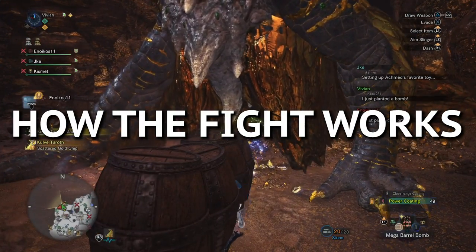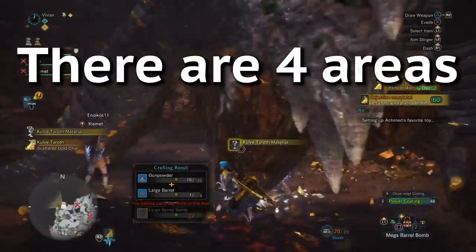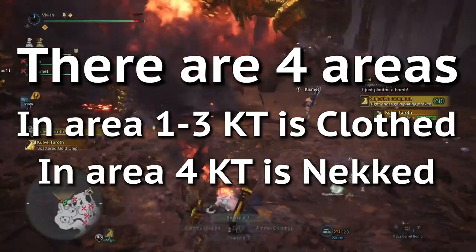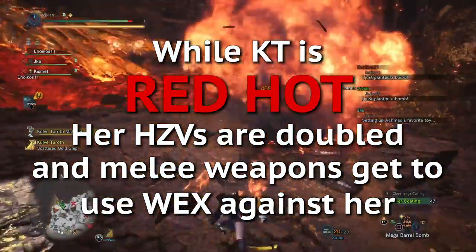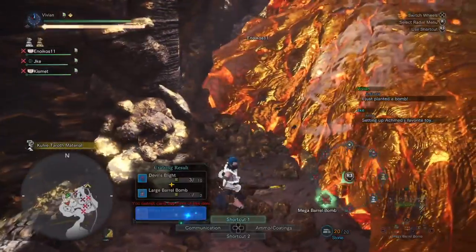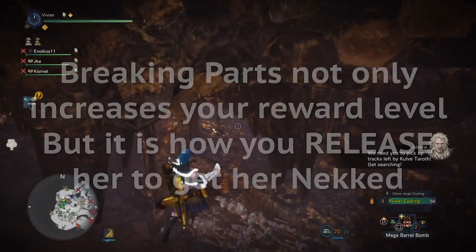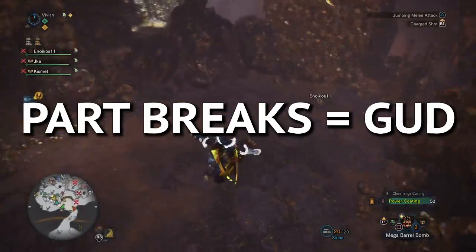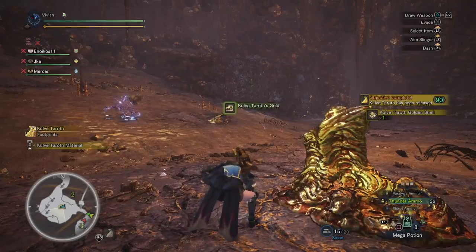Let's talk about how the KT fight works because it is very different from any other fight in the game. There are two forms KT takes: clothed and naked. There are also four areas to the siege. In areas 1 through 3, KT will be in her clothed form. In area 4, she will be naked. Whenever you deal enough damage to clothed KT, she will go red hot. During this time, her hit zone values roughly double and melee weapons get to use weakness exploit against her. This is great because you want to break parts — not only does this increase her reward level, but it's also how you release her to get her neck in, which you have to do to break her horns and complete the siege. Breaking Katie's golden horn plating will also knock her down, giving you a good opportunity for some free damage, and you can possibly carve a weapon if you're lucky.